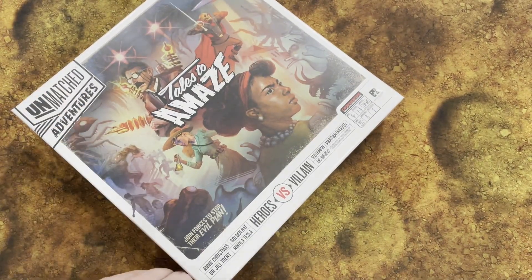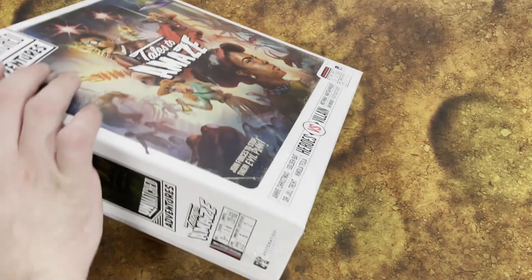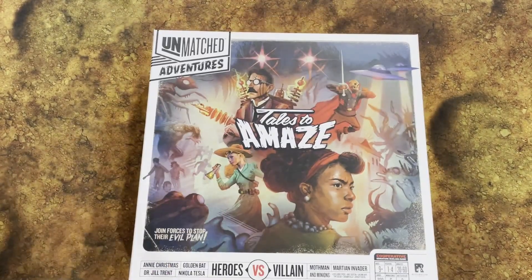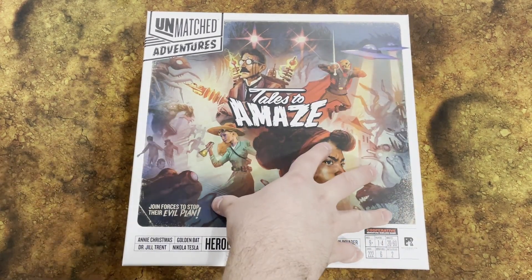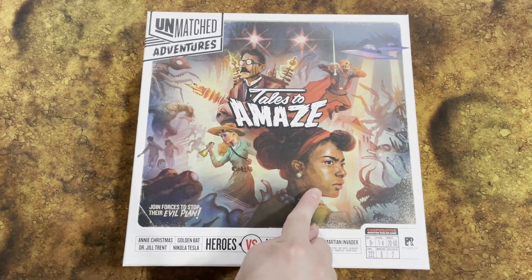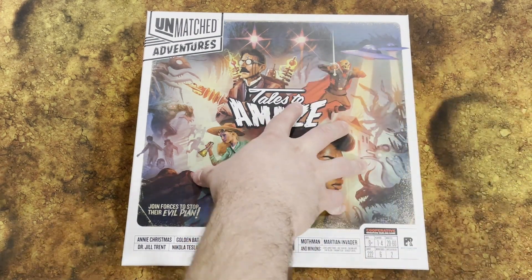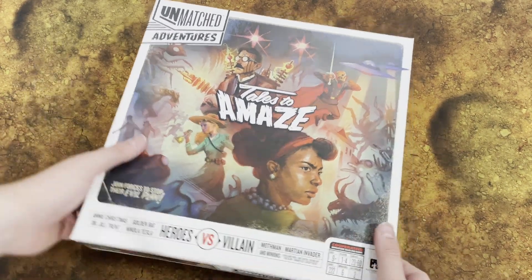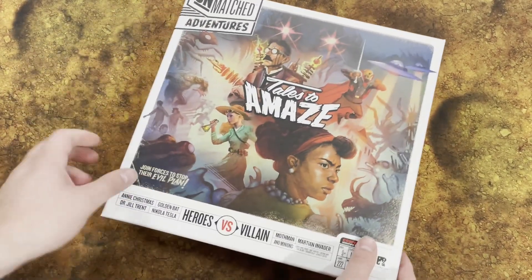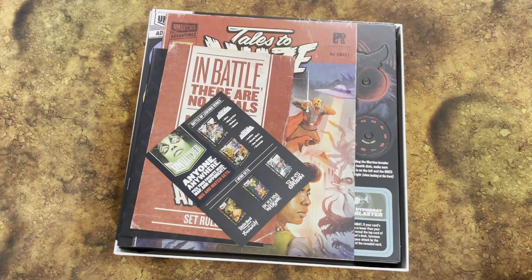If you don't know what Unmatched is, you can check out some of the other videos on the channel, but it's basically a 1v1, 2v2 skirmish miniature game by Restoration Games. This version is the cooperative version, but what's cool is the characters in this box can be used in the regular version of Unmatched, and characters from standard Unmatched can be used here. It's also a pretty big box — almost double the size of the two-character box sets.